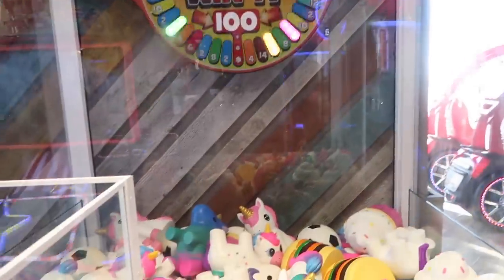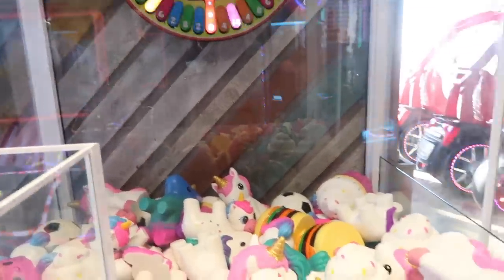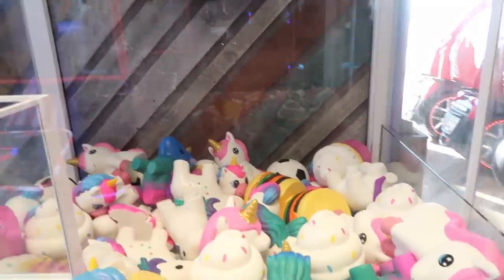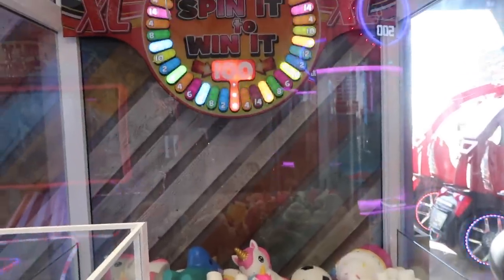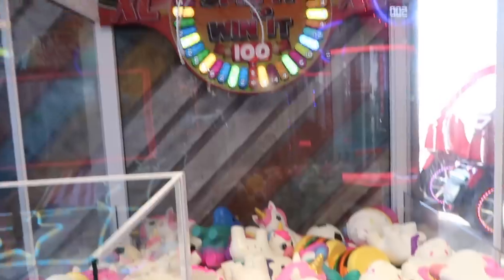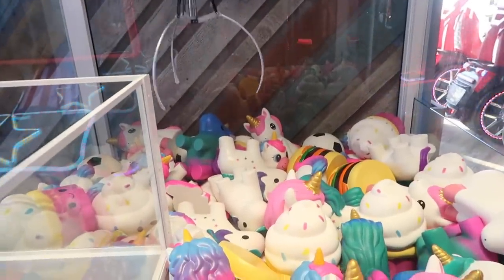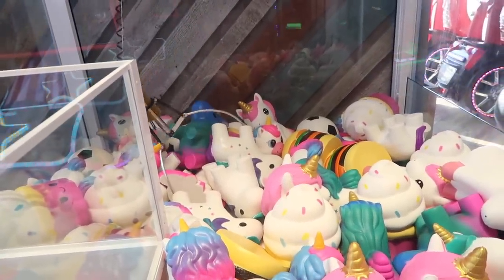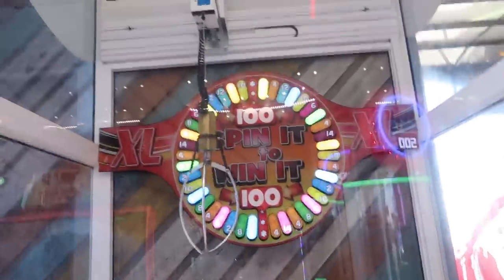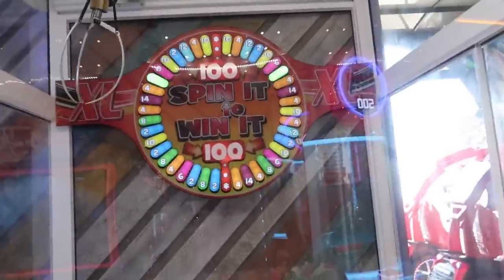Basically you move the claw first and then aim for what you want. I'm gonna go all the way back for this unicorn that's kind of open. There's so much in this machine — the wheel is just going down regardless. Come on! Oh, that's really weak. Okay, what does the wheel even have to do with it?